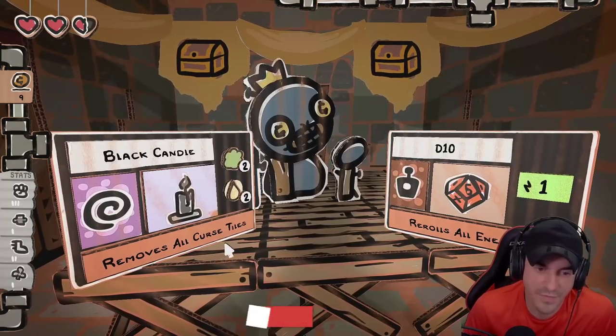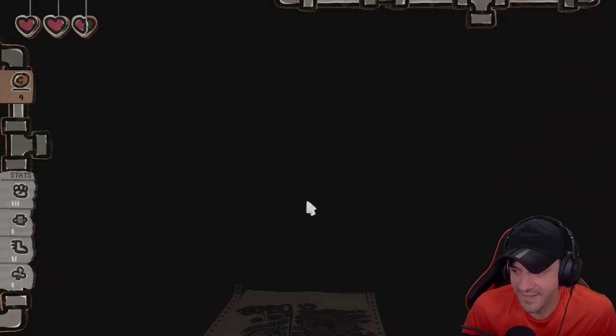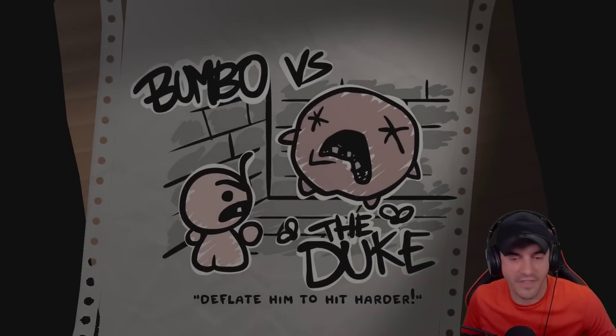Black candle removes all curse tiles and rerolls all enemies. We'll take that. The only thing I don't understand is how that powers up.